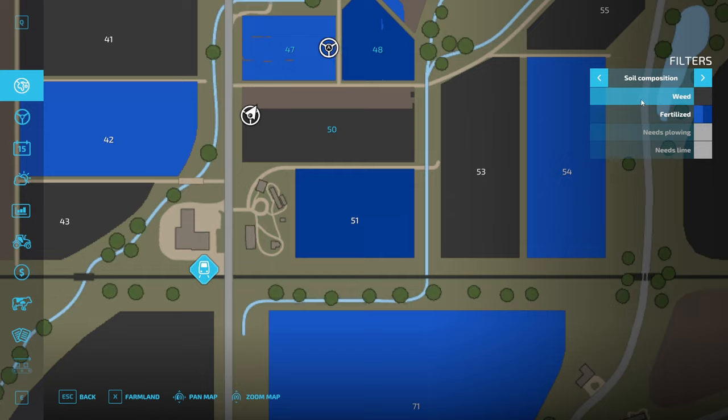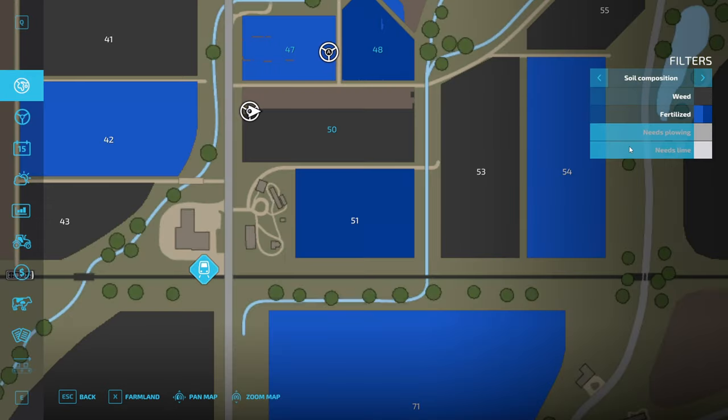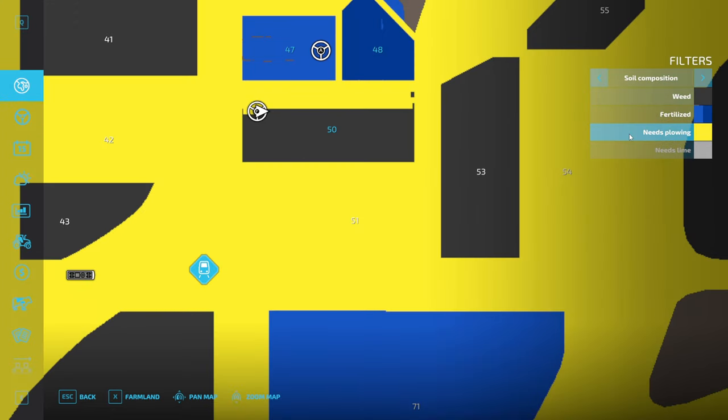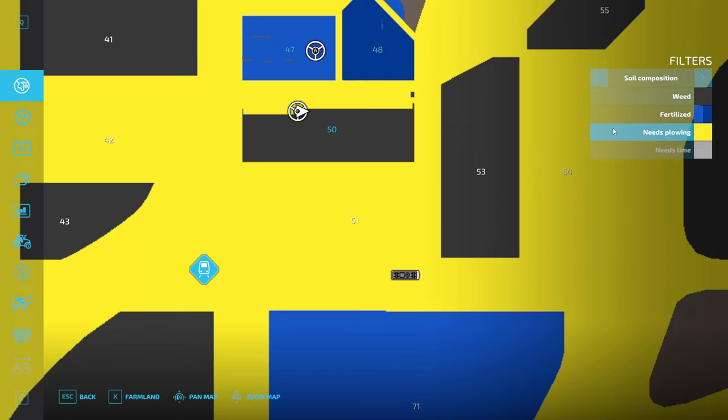Do we need to weed it? We don't need to weed it, because we're just harvesting. The weeds needed weeding but it was too late to weed once the crop was grown. And it needs plowing — yes, and probably lime too. So we've got to do the full deluxe treatment on this field once we're done harvesting. Why plowing and stubble? Maybe I shouldn't have bought that stubble thing — the plowing is going to kind of serve that purpose for us.